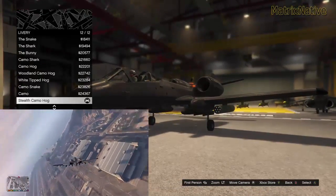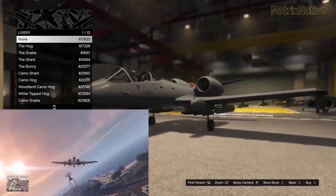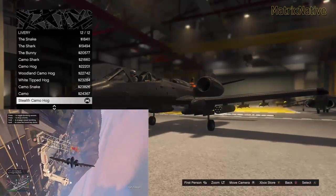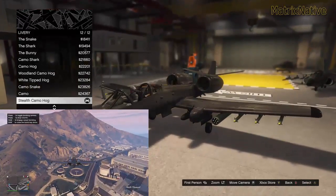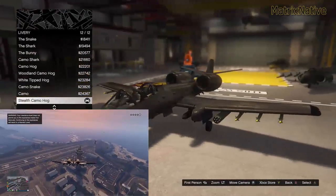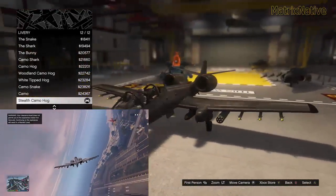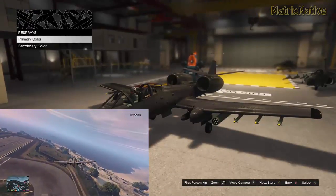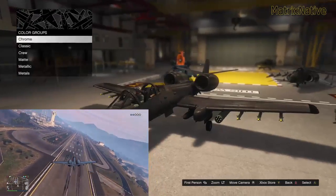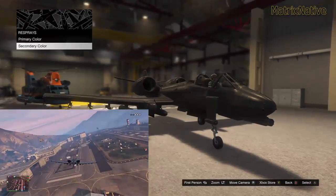For livery, I went with the stealth camo hog. You've also got camo, camo snake, white tipped hog, woodland camo hog, camo hog, camo shark, the bunny, the shark, the snake, the hog, and none. Again, if I wanted to switch back to none on the paint scheme, it's going to cost me about $11,000 and then it'll cost me to repaint it in anything. I've got the stealth camo hog. Legion and I were commenting the other night — if you go over the ocean it looks like a chrome blue. It really reminds me of a chameleon because it kind of changes color according to your environment, and I think that's great. For respray, you get your primary color and you can also change the secondary color, which is basically your fuel pods, bombs, missiles, and rocket pods.